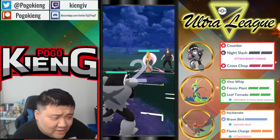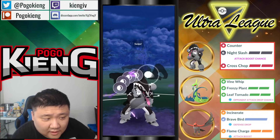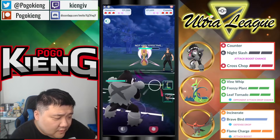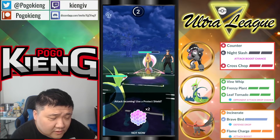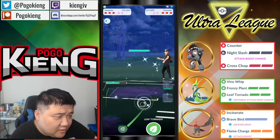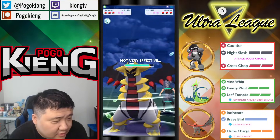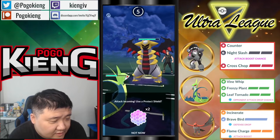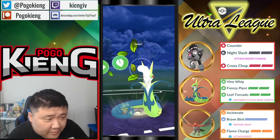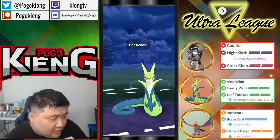Going Obstagoon into Cresselia — pretty neutral matchup. Cresselia wins the zero and one shield, Obstagoon wins the two shield. Going to catch — very nice. Likely catching the Moonblast here. They come into Giratina — it farmed out quite a bit of energy against Superior. Fishing for these debuffs. There's some desync in the clock so a switch out is going to happen at some point. Attack dropped — going to Leaf Tornado again.